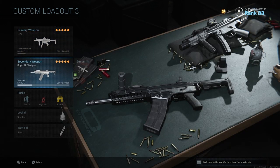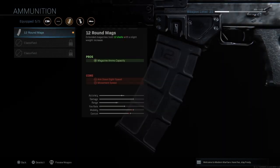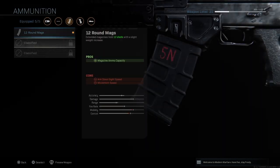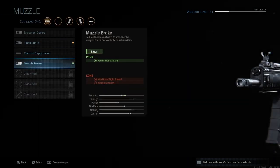The Origin 12 shotgun is really good as a secondary because if you run out of ammo in a gunfight with the MP5 you can just whip it out quick. I'm trying to get the 28 or 32-round mags, so that's why I'm using it right now. I usually don't run an optic or a stock, but a laser helps a lot because you're gonna be hip firing a lot. I honestly don't know what one of the attachments does, I just know the flash guard is annoying.